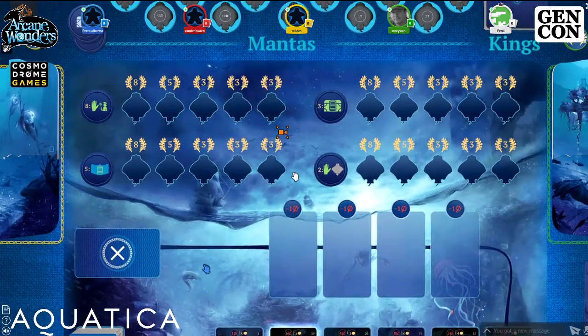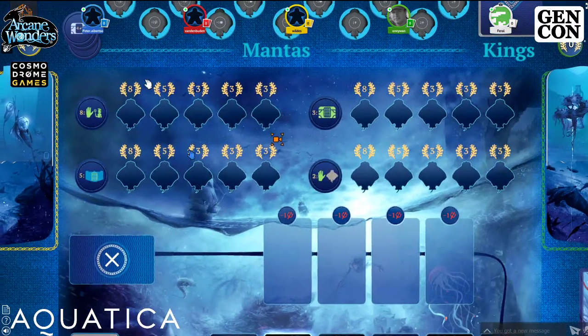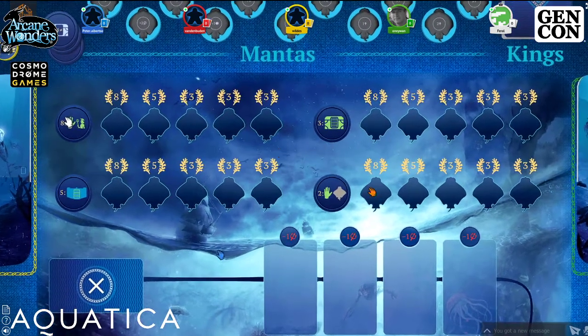At the top we have victory goals — things you can do to get an instant drop of points. The first goal says if you have eight character cards in your hand at any one moment, you may flip one of your colored mantas and place it there. The first person to do this gets eight points, but you no longer get the use of that manta. The longer you wait, the fewer points you'll get.